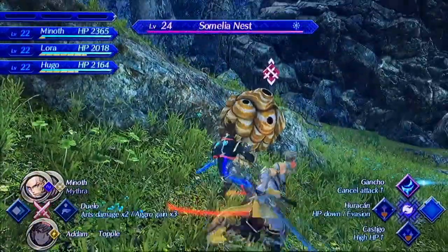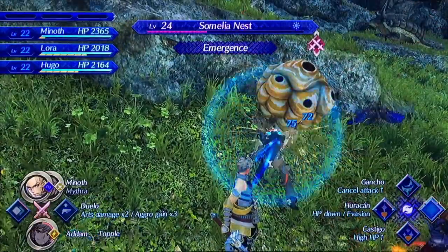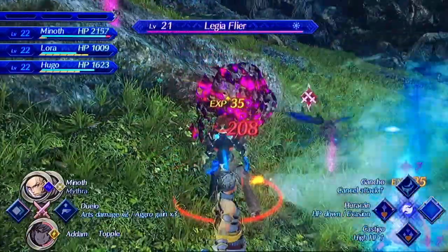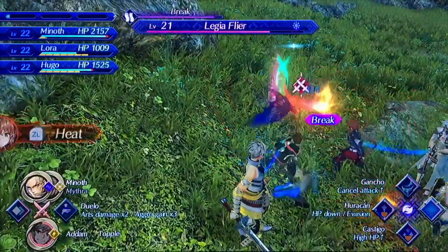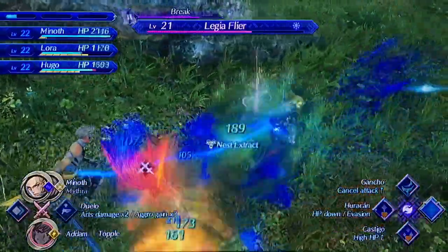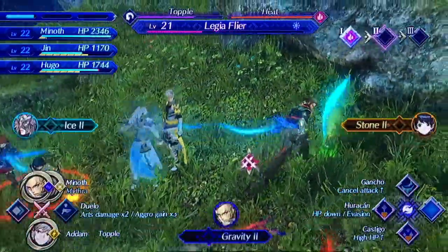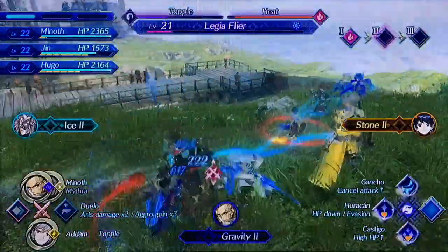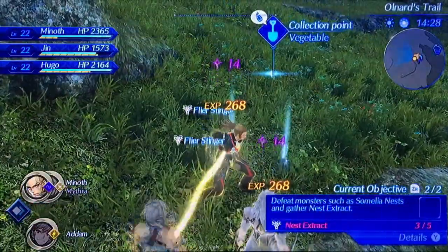Let's try to go ahead and take out our weapons and start attacking it. I'm going to go with the gun show — we'll give you a bunch of hits. We're going to go with the heat. Let's go ahead and take down the flyer in here — we got Lugia flyer. We just took out three of these.